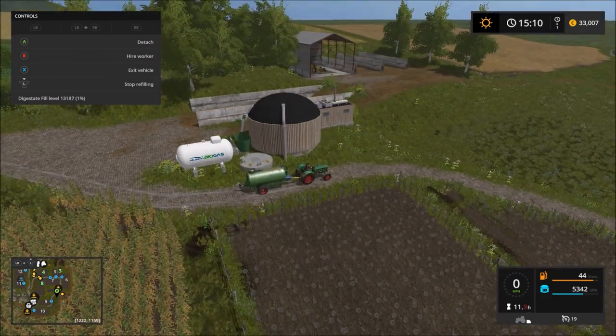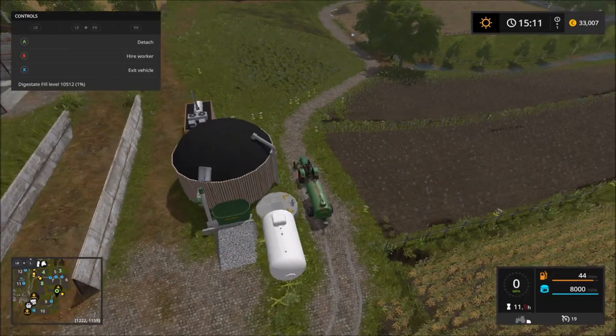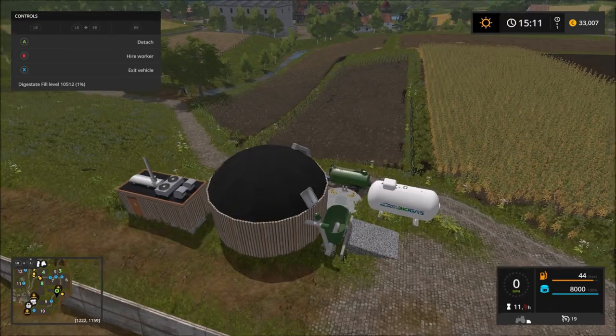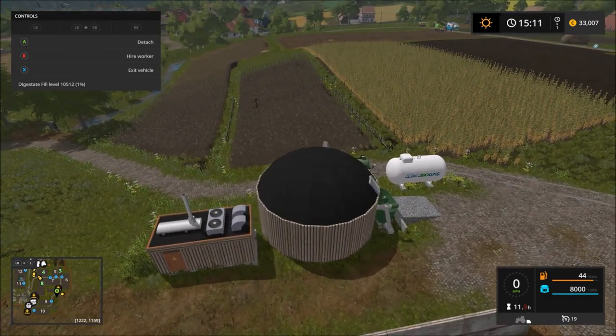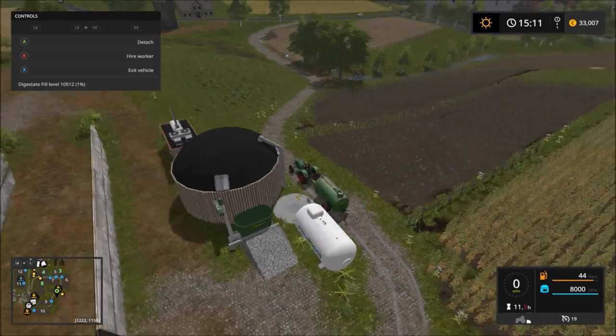We've got 18,000 in there which is probably only about 400 dollars worth. I could just set the worker to automatically refill from here. On the subject of animals - pigs make very small amounts of liquid manure and manure compared to cows. So if you want to produce manure, you want cows. They're all very happy - six days pretty much on everything. The bale straw sell point is just over there next to Wright's Agribusiness but not part of it. So if we're going to produce bales to sell, we might as well produce them over here and save a bit of driving around.